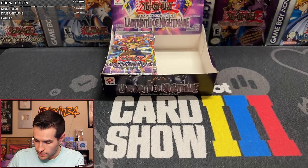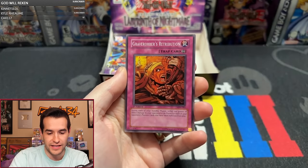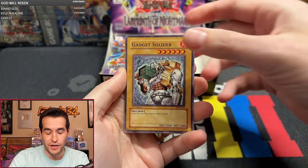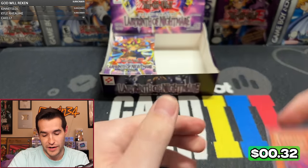Then we have Elowin — there's only a few more people left. Grand Tiki Elder, Cure Mermaid, Kibio Dragmord, Humanoid Slime, Grave Robber's Retribution — been a good box for Elowin so far. Fairy Guardian. Only one L, so not bad. Tornado Bird.